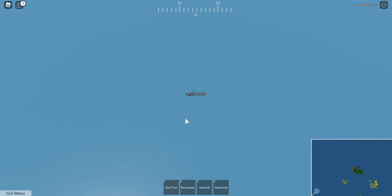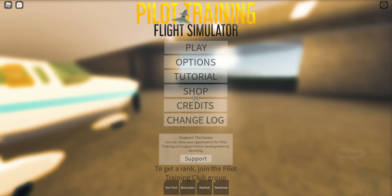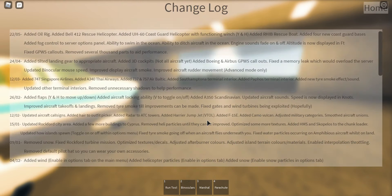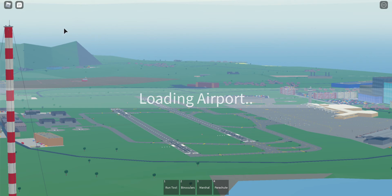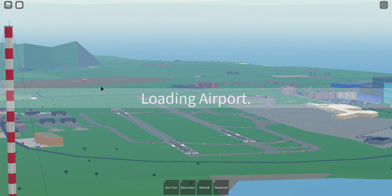So you can swim in the ocean and ditch planes — that's pretty cool. I don't have the game pass but I can manually fly to one of the coast guard bases and show you what's there. I'm going to fly to the Bedrock fortress way and show you.